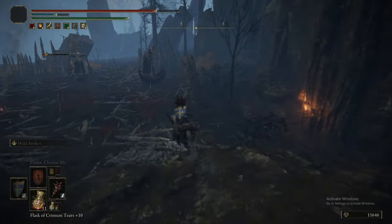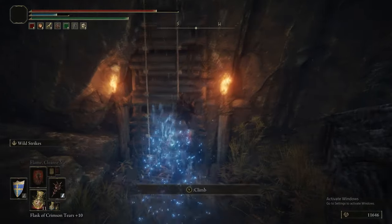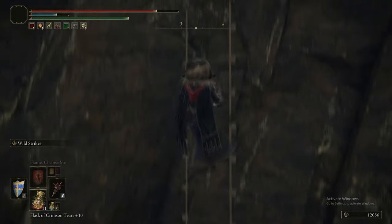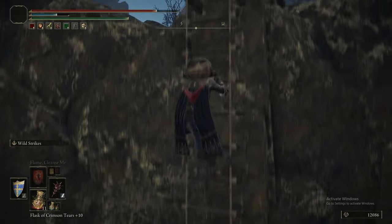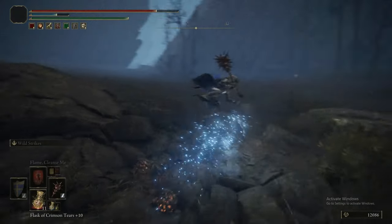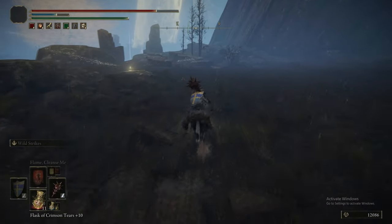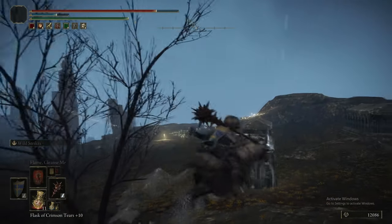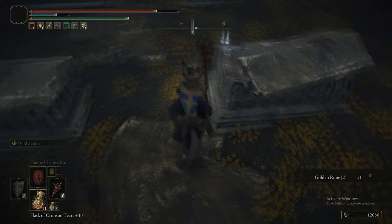All you've got to do to get rid of that tag — it's just called the Butchering Knife. All you've got to do to get rid of that tag is go to a Grace and put any other infusion on it, and then when you take it back off, it will just be called the Butchering Knife. Weird, esoteric Elden Ring knowledge.